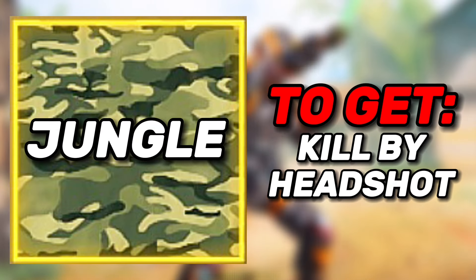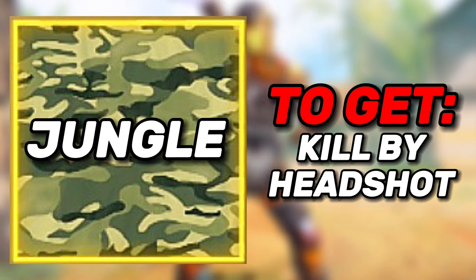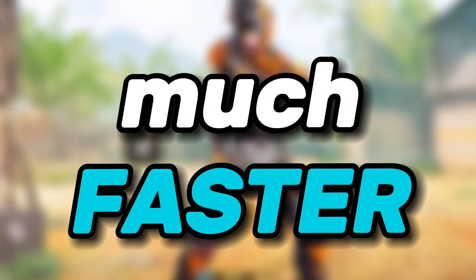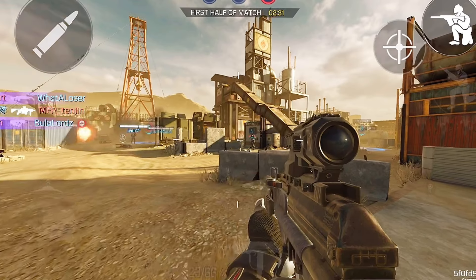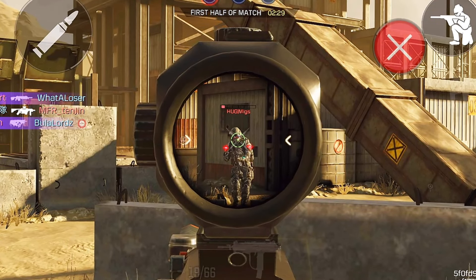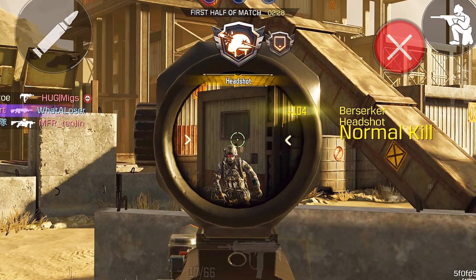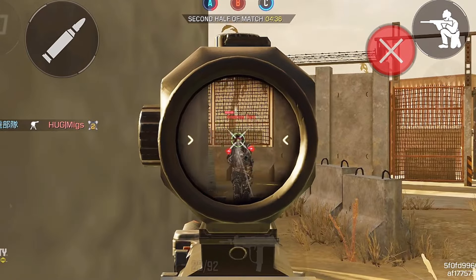Next is the jungle camo. Unlike the tiger camo, this one is hard to get since you need to kill enemies by headshotting them, which players have a hard time doing. To get this much faster, I recommend equipping a scope — any scope you like — then when you are facing an enemy, scope into their head. Instead of holding your fire button to kill them, tap it multiple times. This would allow you to focus much better on their head to get a headshot kill every time you see an enemy, making you get the jungle camo much faster.